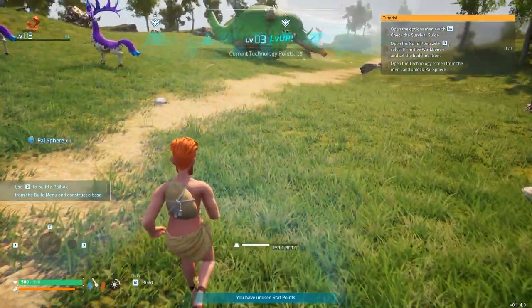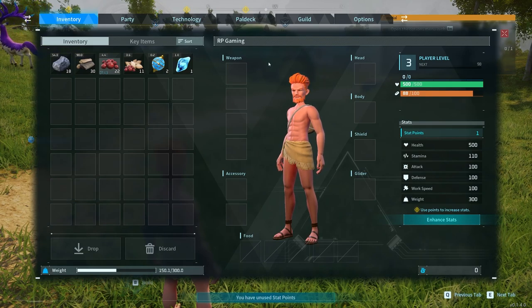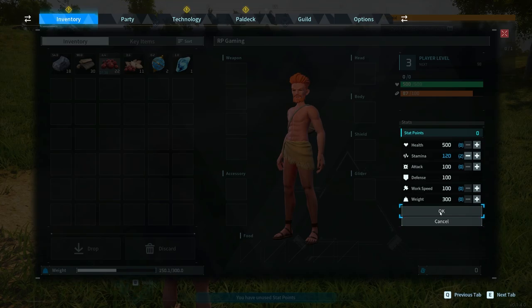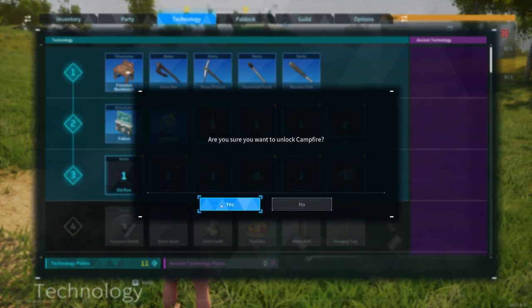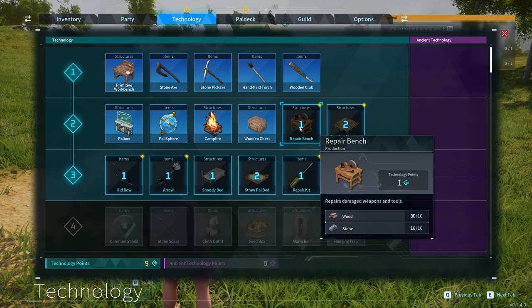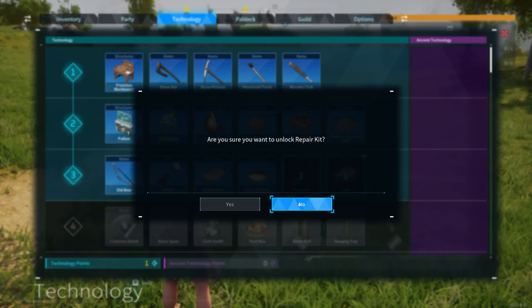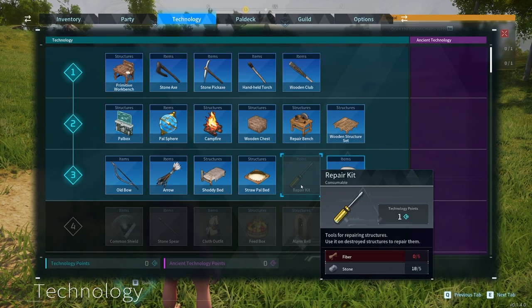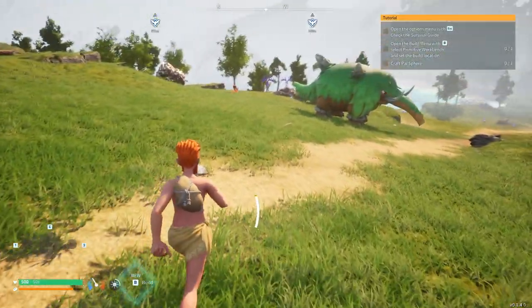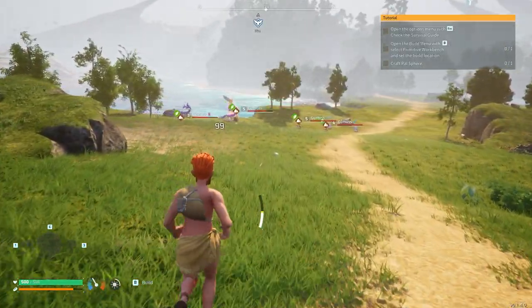We've leveled up one more time. The other nice thing about my thought process here - throw a point in, two points into stamina. Let's grab our technology. My thought process is to build further away from the starting point and a little bit away from this marker we're about to hit. I always go for cloth first because we want to make a set of armor if we can. So yeah, here we are already at what I think is level three, and we're going to head on down here.